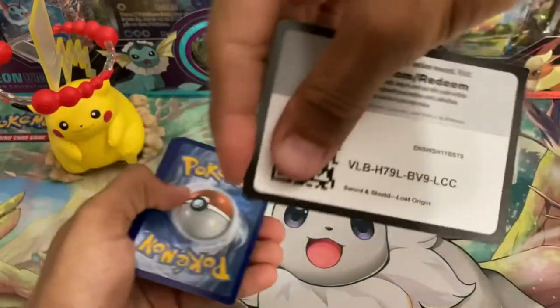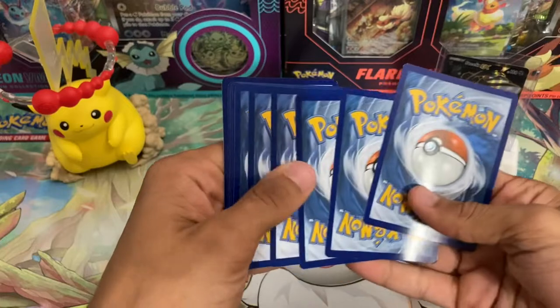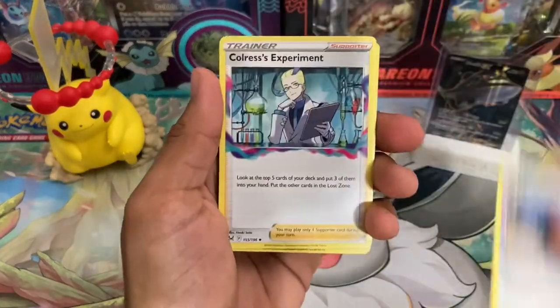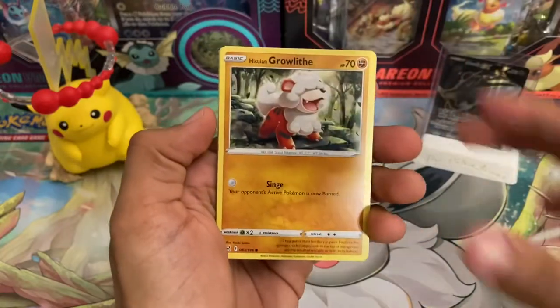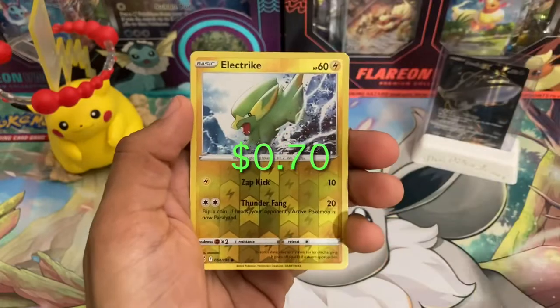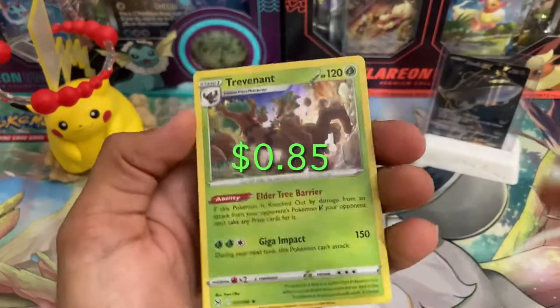Code card as always. We're going to guess Water Energy — bingo! Bronzong, Ducklett, Growlithe, Shellus, Shuppet, Horsea, Electric Reverse Holo, and Trevenant Holo.